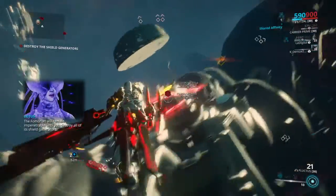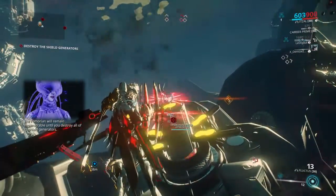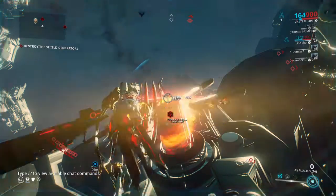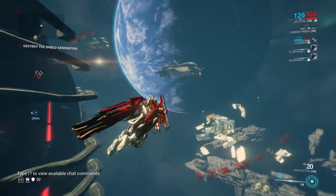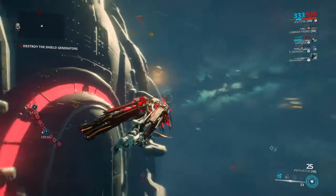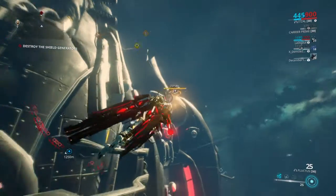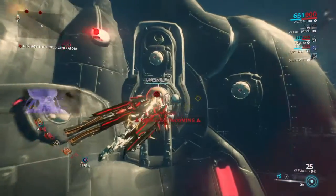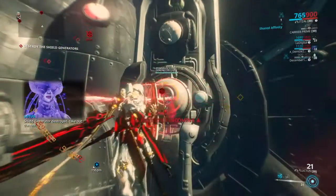The Fomorian will remain impenetrable until you destroy all its shield generators. Shield generator destroyed. Take out the rest.